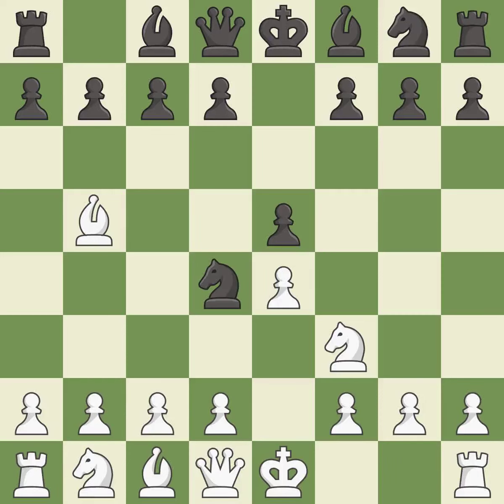Nd4 centralizes the knight and attacks the bishop on b5 and the knight on f3. Nxd4 captures the powerful knight on d4 and allows the queen to develop on the king's side. Nxd4 captures the knight on d4 and controls the important e3 and c3 squares.